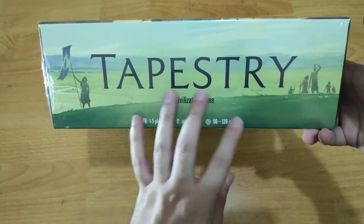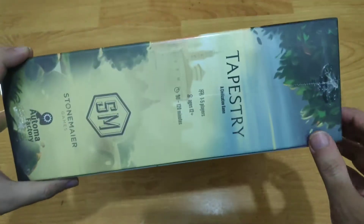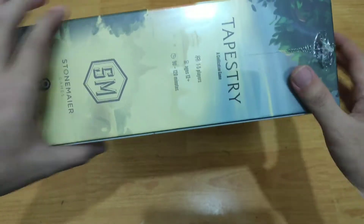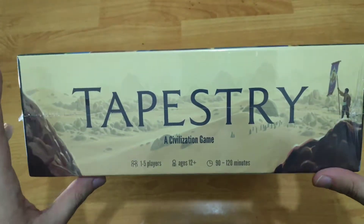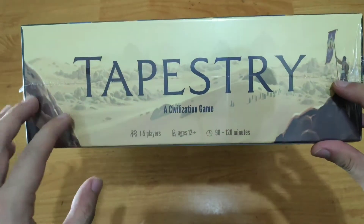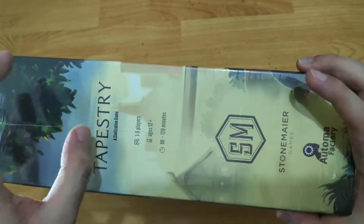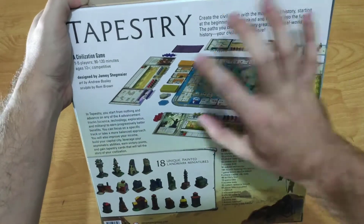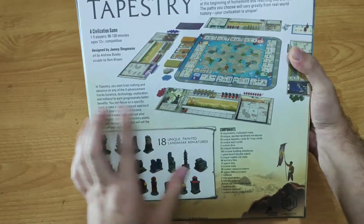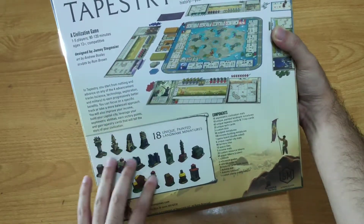We have green scenery on one side with the Tapestry logo. When placed vertically you see a simple Tapestry logo. The other side for horizontal is more of a desert area with a person holding a tapestry. Then just a simple Tapestry logo with leaves of a tree. The back of the box shows the whole overview of the components, a list of components, some introduction, and mentions 18 unique painted landmark miniatures.